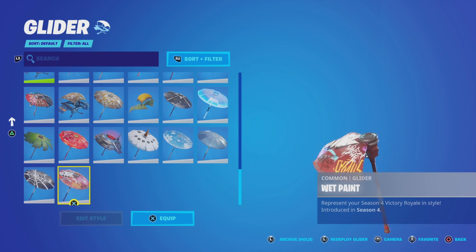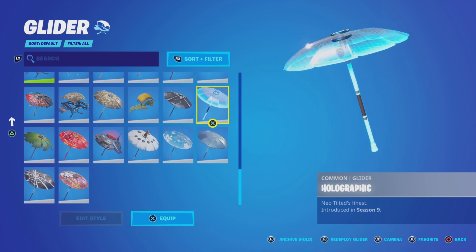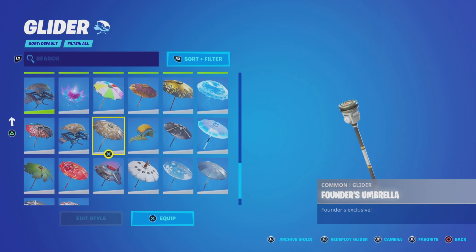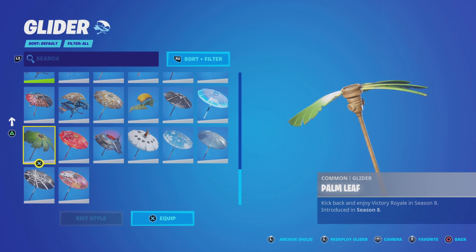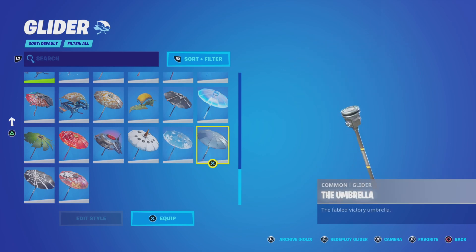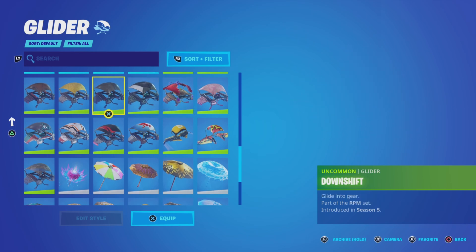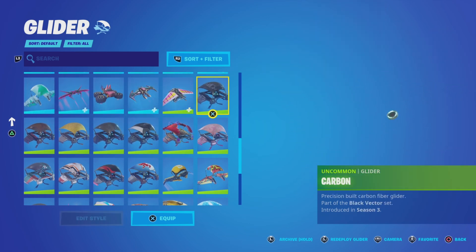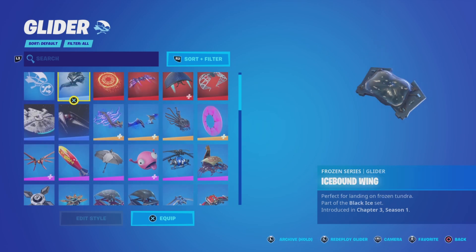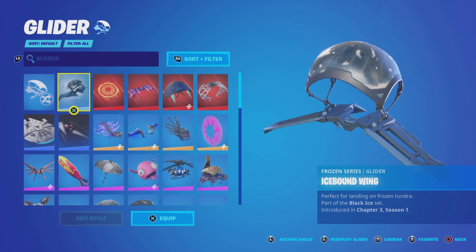Gliders — I don't really have that much. Got all the umbrellas, not all of them since I stopped playing in chapter 2, but I got a decent amount. The rarest one I have is probably... not the rarest — season three, and I have a season two one — yeah the Snowflake. I just got pretty much basic gliders, I'm not gonna pay too much attention to these. Just gliders. Favorite ones are probably this one or honestly the Doctor Strange one.